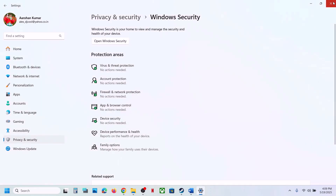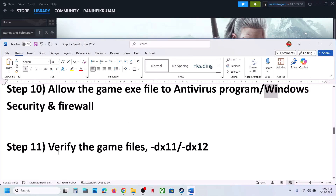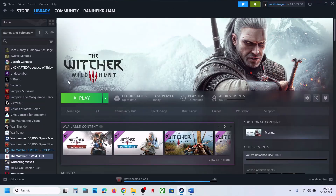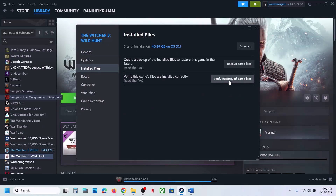Still not working? The next step is to verify the game files. Go to Steam, right click on the game, select Properties, go to the Installed Files tab, and click Verify Integrity of Game Files. Once verification is 100% complete, launch the game and check.